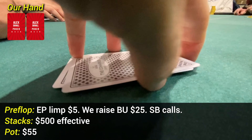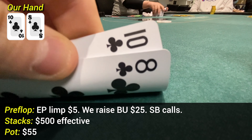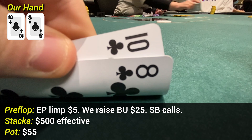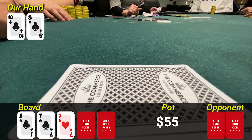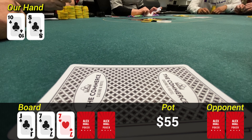In the first hand of the session, we have 10-8 of clubs, and there is an early position limp. We are on the button, and this hand is playable enough, but I don't want a limp, so I raised to $25. The small blind is the only person to make the call. The flop comes Jack-7-7 with 2 clubs. The small blind checks to us, and with a gutshot, a flush draw, and possibly 2 live cards, we are just going to bet range here. I bet $20 and our opponent makes a call.